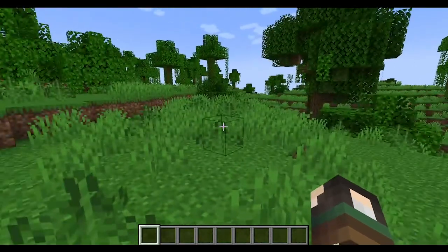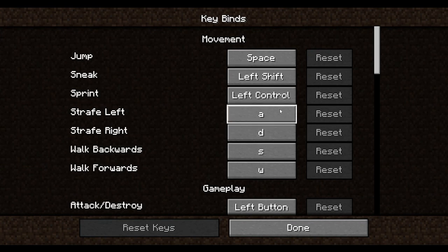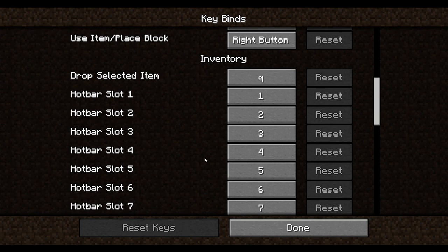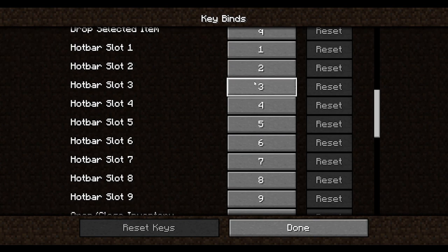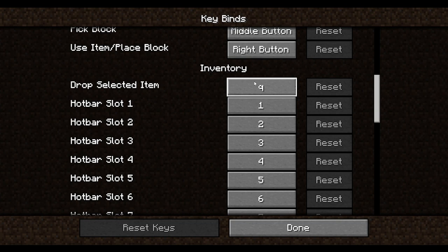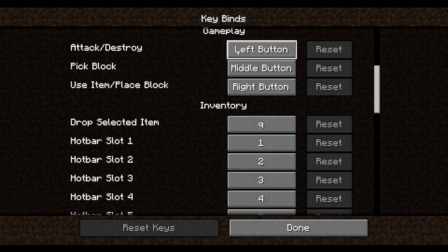Let me check Options, Controls, Keybinds — that's where you can see all the keybindings and what each key does. To drop an item it's Q. To use, pick up, or destroy a block is your mouse buttons.